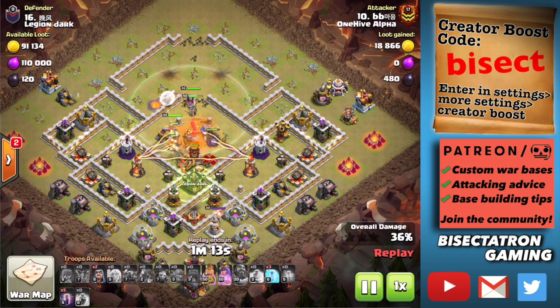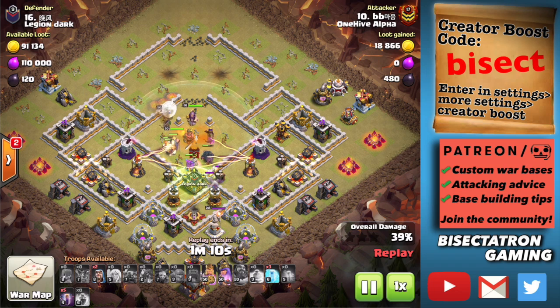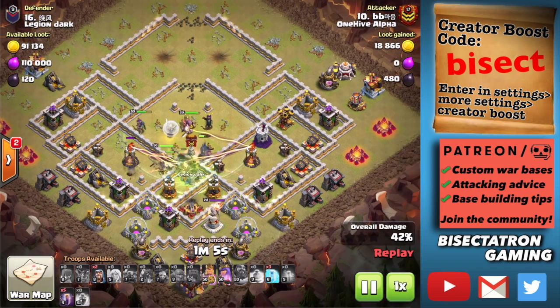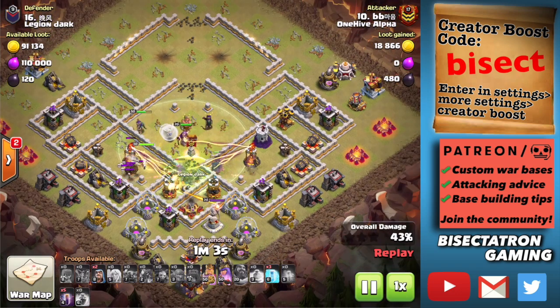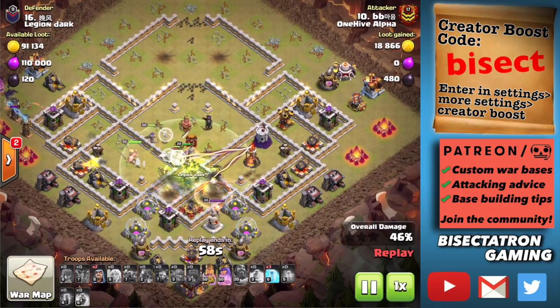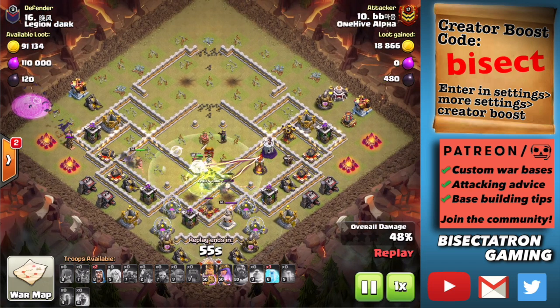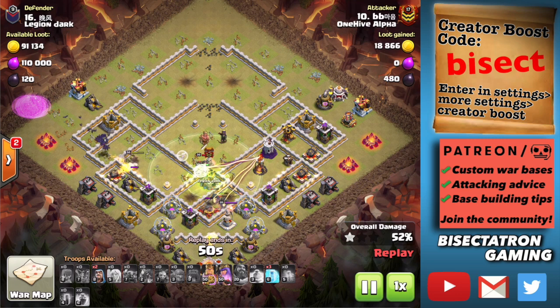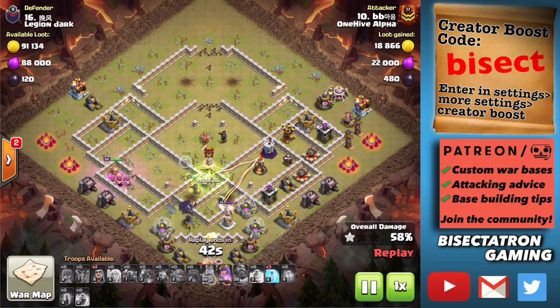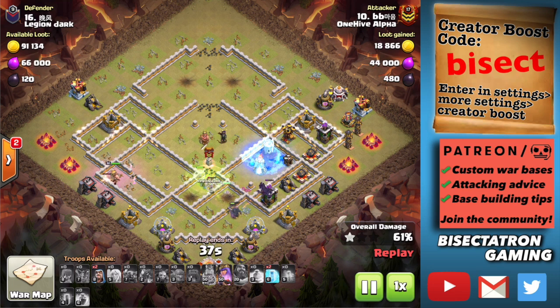There's a jump spell used here — maybe didn't need it, but it lets PEKKAs get deeper in the base, so it was probably a good decision. Oftentimes people underestimate the Wall Wrecker and bring a jump they don't need, but here it was pretty far into the base and opens up adjacent compartments the Wall Wrecker wasn't quite able to. The king and PEKKAs stay up because the healers do a great job — especially under rage — keeping those high HP troops alive. The bats come through and, with three free spells, just destroy the base.